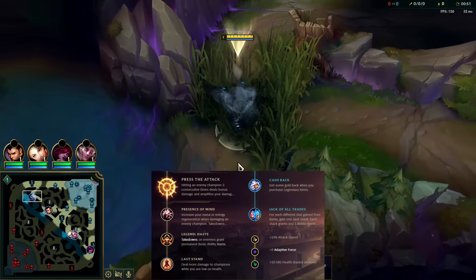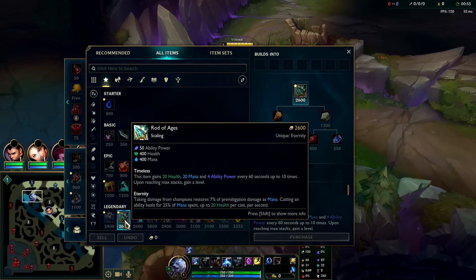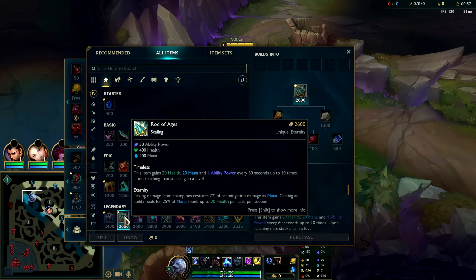Volibear has a wild build that's taken over the meta: Rod of Aegis rush. It's pound for pound the cheapest item you can get while simultaneously getting giga tanky, with infinite mana, health, and ability power that scales really well. The downside is you don't have ability haste.